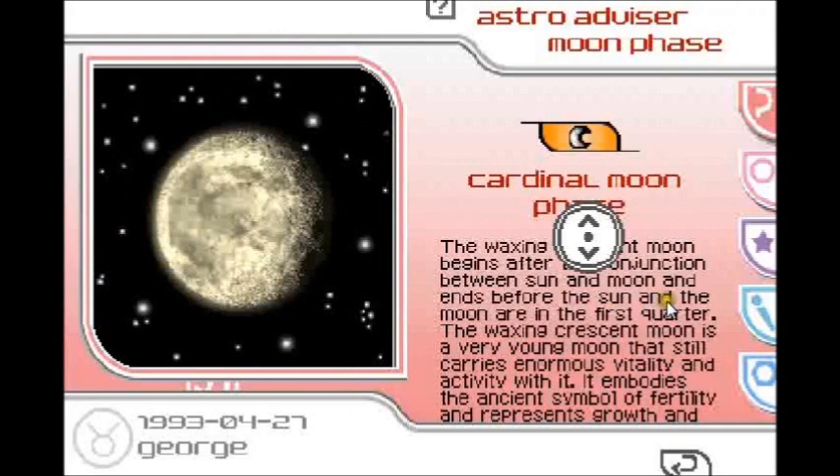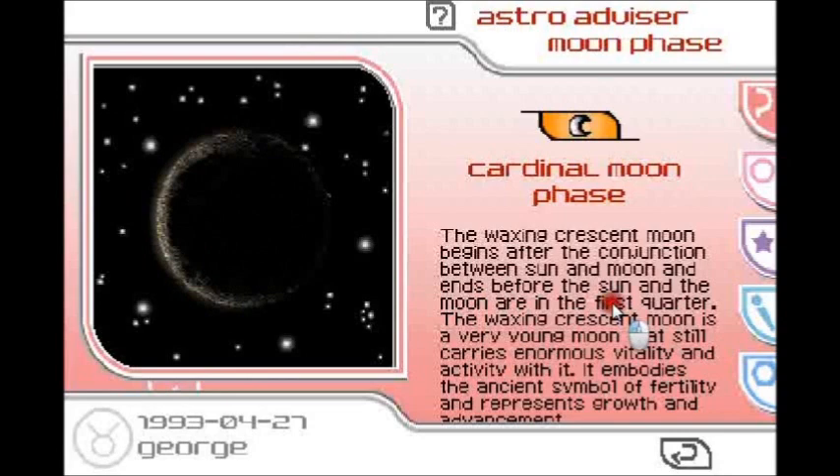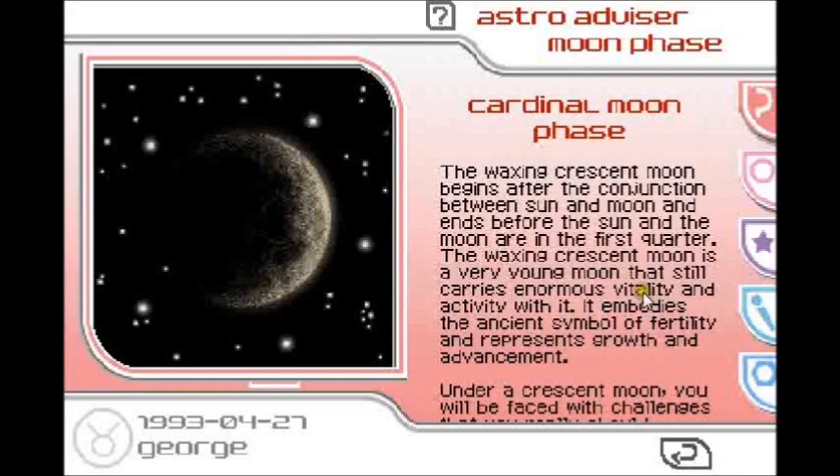The powers of the moon. It'd be great if you just said tides are happening. Damn tides — go swimming. Cardinal moon phase. I realize I can scroll up and down — thanks very much, Russell. The mixing crescent moon begins after the conjunction between sun and moon and ends before the sun and moon are in the first. Russell Grant really has high standards for people's reading.